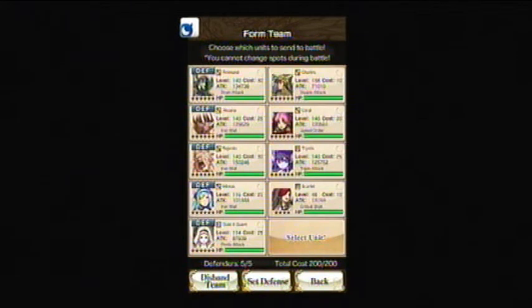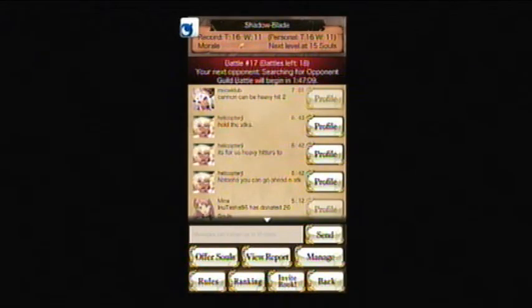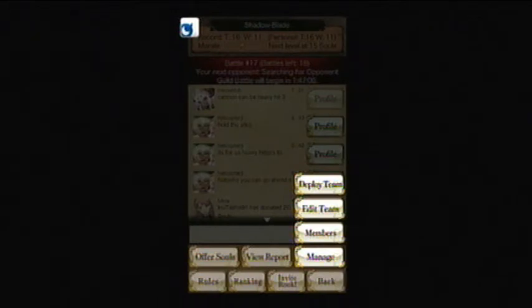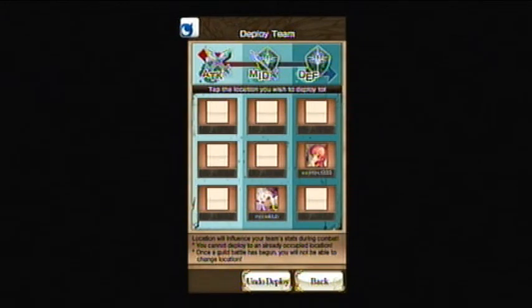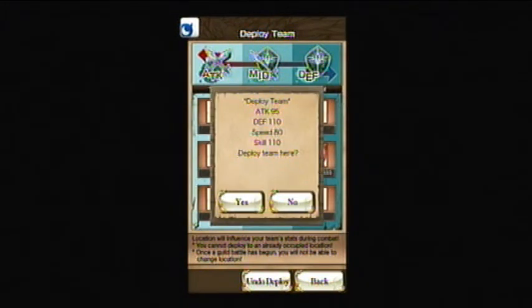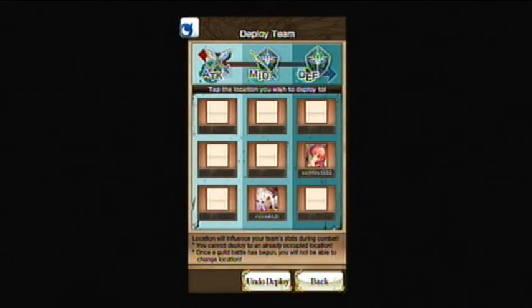So as you can see, my attack team is kind of weak but my defense team is very strong. So I have made this great defense team and I'm probably going to deploy in mid. Defense gives you higher skill but lower attack. And also if you deploy in mid, the enemy is going to hit you before they hit the defense. It's a pretty good place to be with a lot of iron wall units because you're just going to stop them in their tracks.